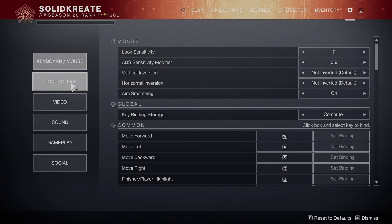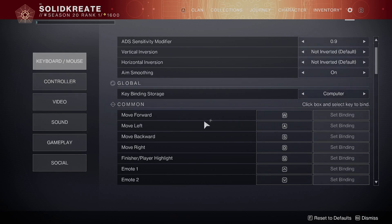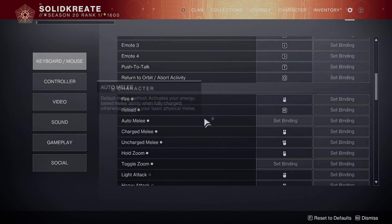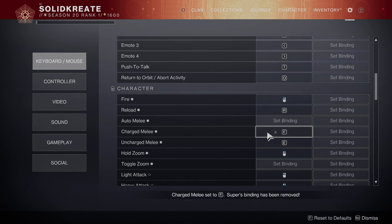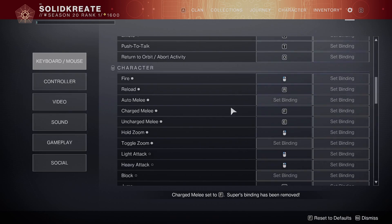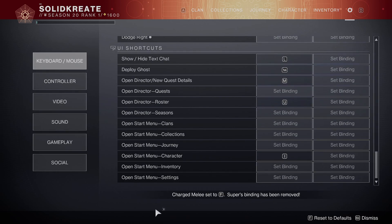When I go to open settings, so uncharged melee I'll set to my mouse button, or I can even set it to like E. And then charged melee I'll just set it to like F for now.